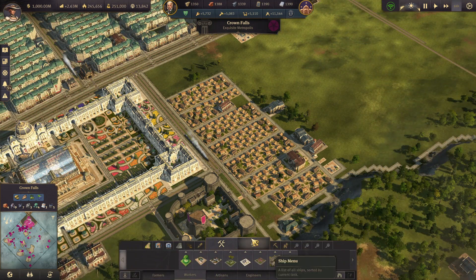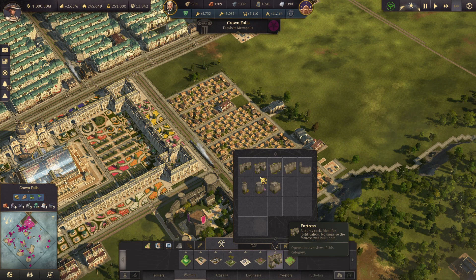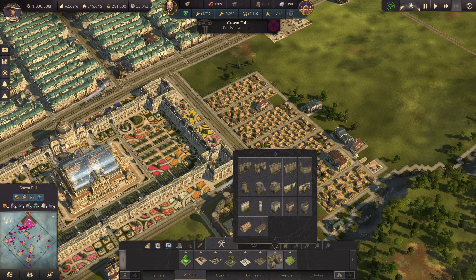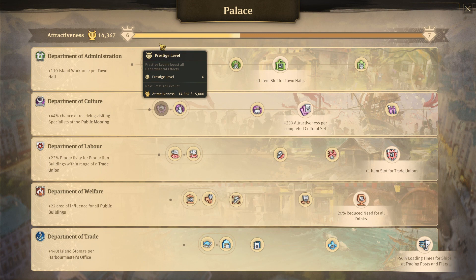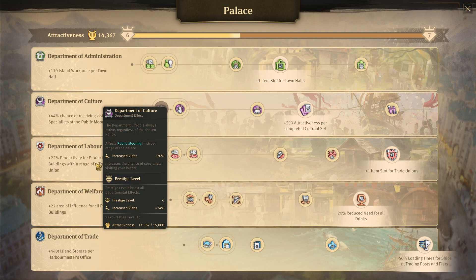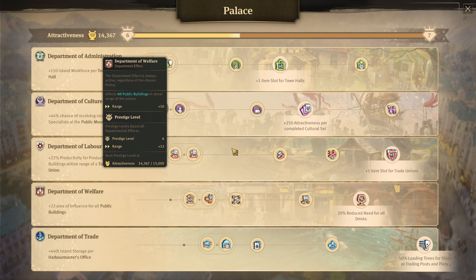Now let's talk about a few bonuses. One is that many of these actually bring attractiveness to your city — it's not just to make it look good on screen, it actually increases your attractiveness. You can see this one gives plus two attractiveness, for example. Attractiveness is key in the endgame, especially if you have the Palace DLC. In your overview, you can see your level of attractiveness, and each additional level will increase your default bonuses — the town, the workforce, visitors, productivity, influence — many things we all wish we had more of.